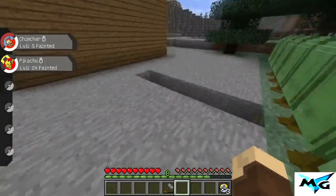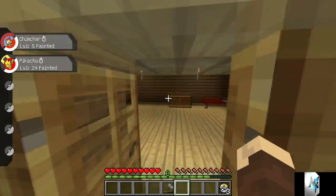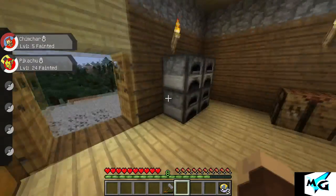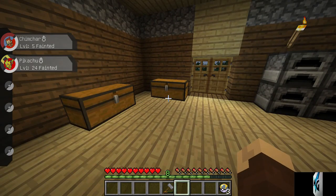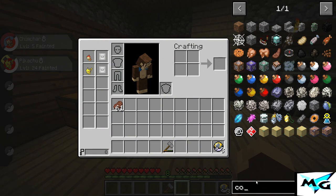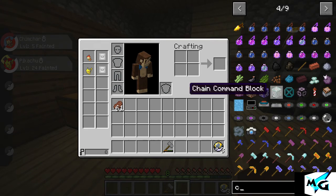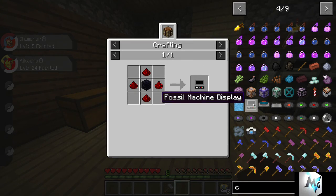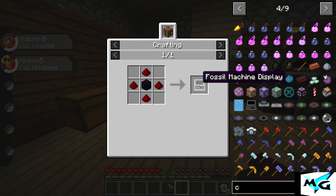Our next thing is to build a computer — I think I'm gonna build a PC so we can store our Pokemon when our party is full. Let's look for the recipe. I think that's it right there — no wait, this is a fusion machine. That's not it, we don't need that.